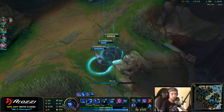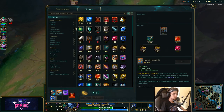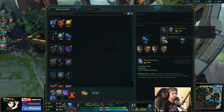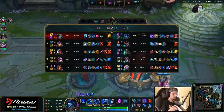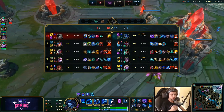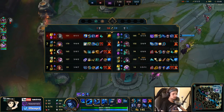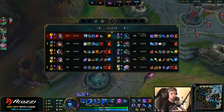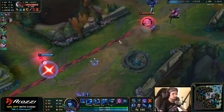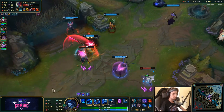Now we can buy the next item, which will be Zhonya's. The Zhonya's is actually a broken item on Lissandra because you can engage on them, use your Zhonya's, then use your ultimate right after — you can pretty much bait super easily. Besides that, you also have Transcendence in the runes, which will grant you more AP.